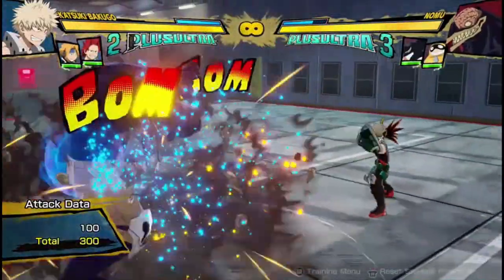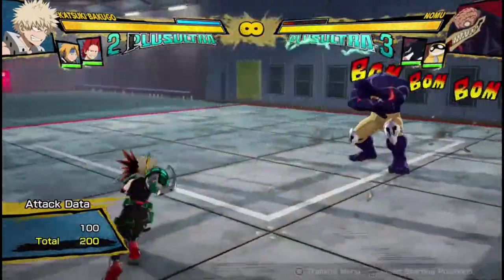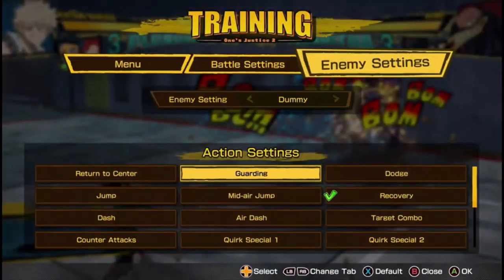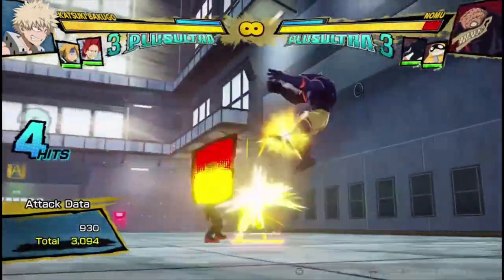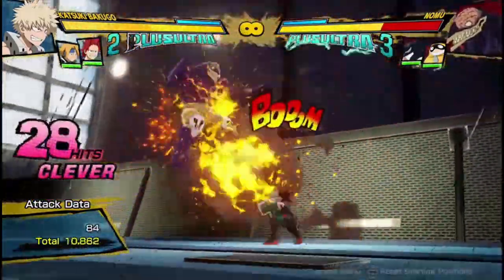It's also completely safe on block, so if you see them block, all you want to do is go into this — you always will want to go into this because it's just good. You react to them blocking and go into Tilt Quirk 1 every time. It also can sometimes wall splat, and that just helps when you're throwing it out — you just have the chance of getting a wall splat, and you can react to it and get something nice off of it.